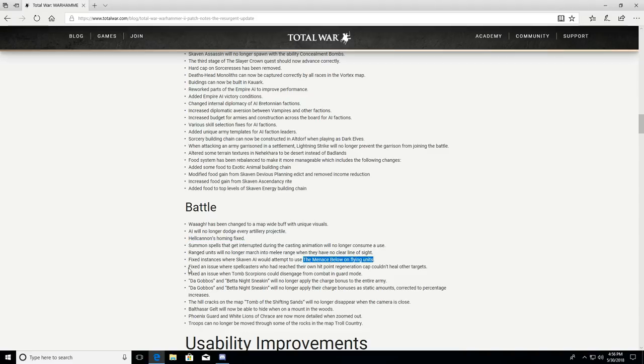Fixed instances where Skaven AI would attempt to use Menace Below on flying units. Fixed an issue where spellcasters who had reached their hit point regeneration cap couldn't heal other targets. Fixed an issue where Tomb Scorpions could disengage from combat in guard mode — probably due to their underground animation. Dagbas and Bat Knights' sneaking will no longer apply charge bonus to the entire army. The hill cracks on the Tomb of the Shifting Sands map will no longer disappear when the camera is close.